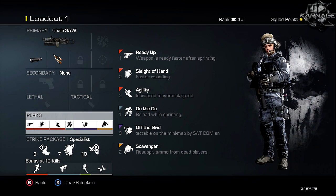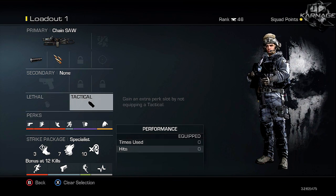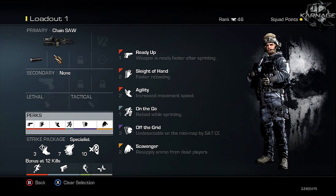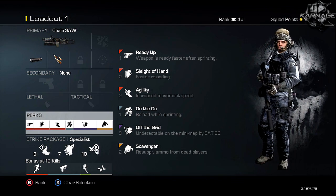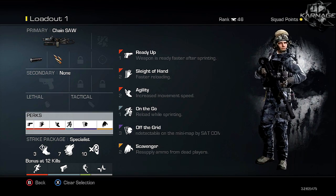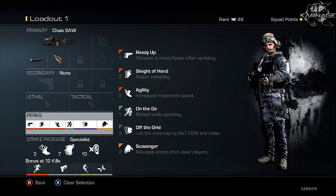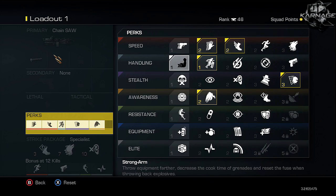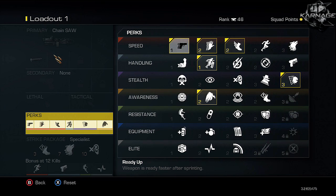To make this gun feel like an SMG, take off your secondary, your lethal, and your tactical — you don't really need them. I'd rather have an extra perk because it just makes the gun better. Stick to the primary; secondaries aren't that great. I have Ready Up — weapon is ready after sprinting — and while you don't always need to aim in with an LMG, it helps sometimes, and there's nothing else in the tier-one perk slot I really want.